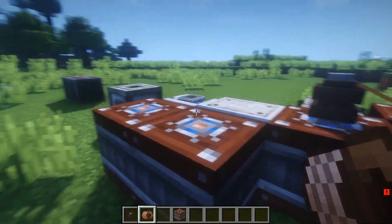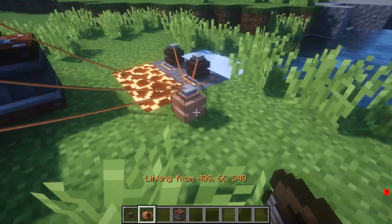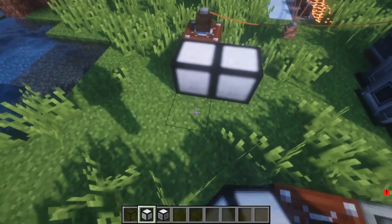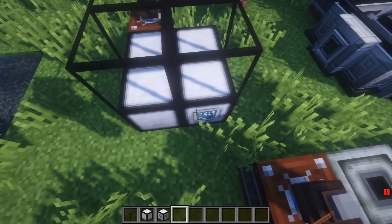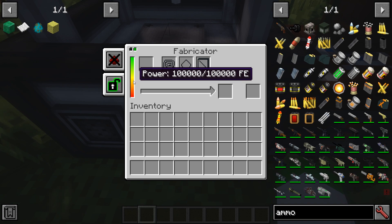Additionally, the machines also require transport to get items to the machines, which can be done through either pipes from BuildCraft, conduits from Ender IO, or Immersive Engineering wires. And finally, the multi-block machines require numerous blocks to be placed in a layout to form one larger machine. Also requiring forge energy, these machines are used more for the late game, as they are more expensive.